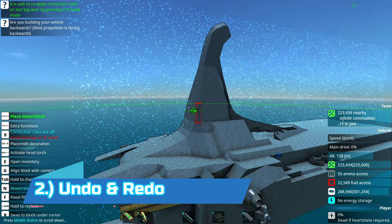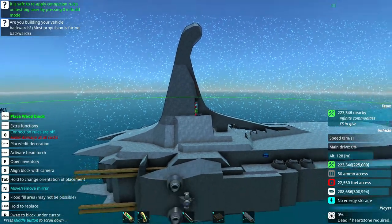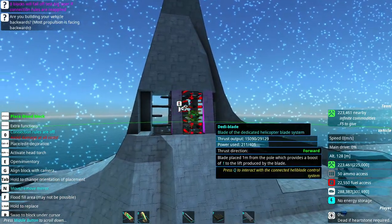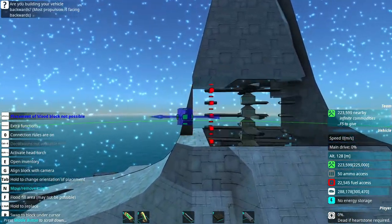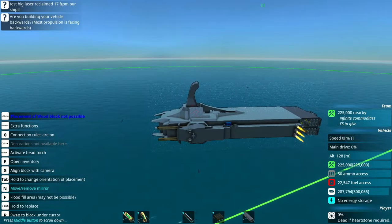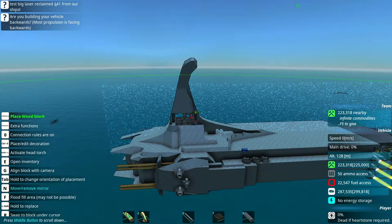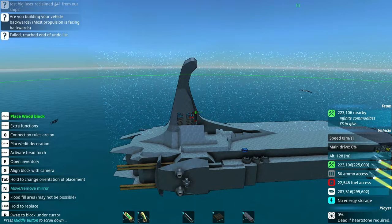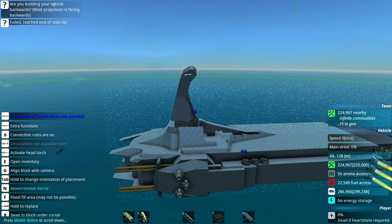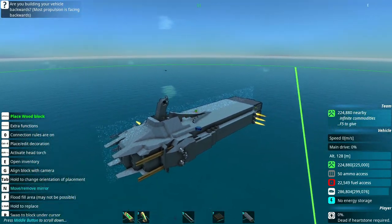The next tip I want to tell you guys is how to use undo and redo. Imagine this scenario: you've built this weird looking thing on top of your ship, and you think, man, this thing looks terrible. I just gotta break it all down — I hate it, I want it to disappear forever. So you delete it all, and then after you delete it, you take a look at your ship and you're like, you know what? That actually was pretty good. Guess what? You can hit CTRL-Z to undo all the changes you've made. And then if you realize it still does look bad, you can hit CTRL-Y to redo. CTRL-Z is undo, CTRL-Y is redo. Very helpful for building — definitely don't forget about those two.